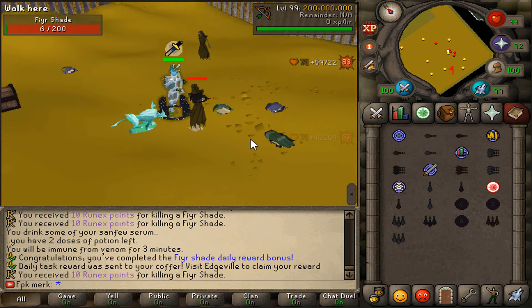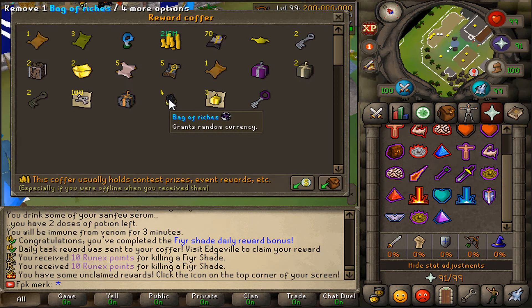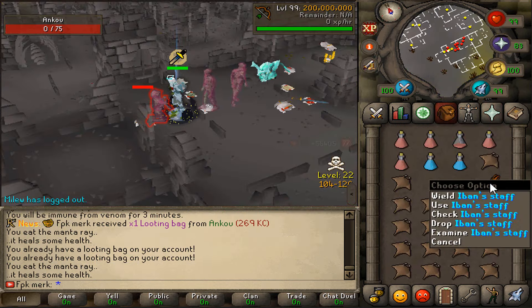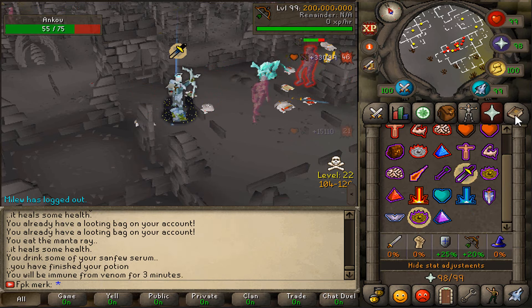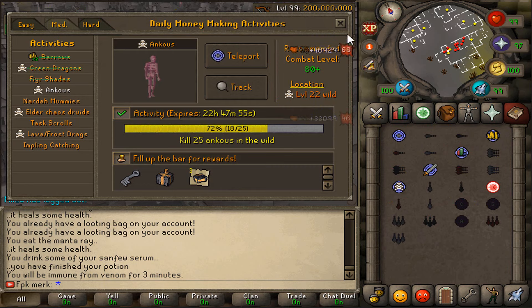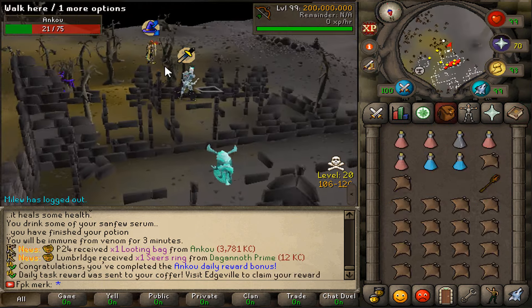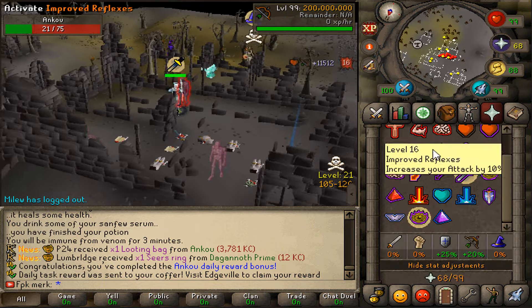Fear Shades task is completed. The next one is ankles, so let's go do that as well. The rewards coffer is looking great with all these items. We killed the ankles — we also got a looting bag and an iban staff drop. Seven more ankles left to kill. Ankles daily task completed!